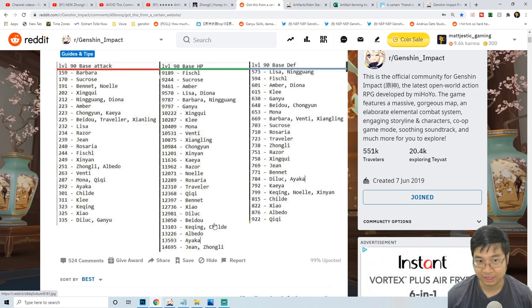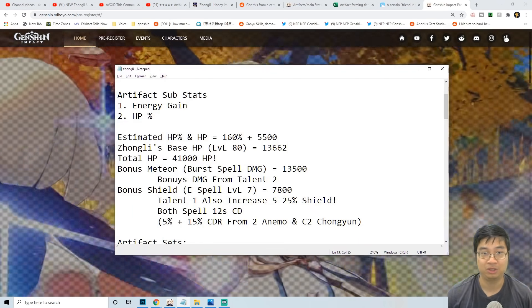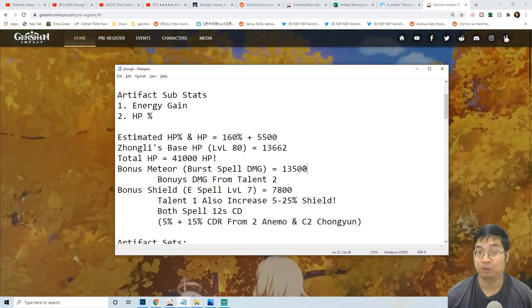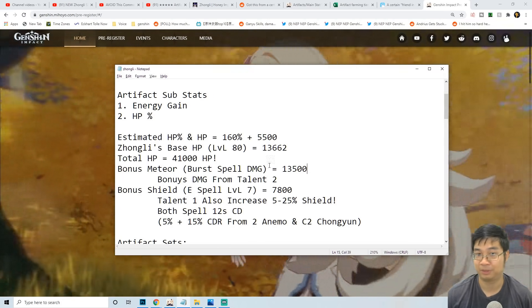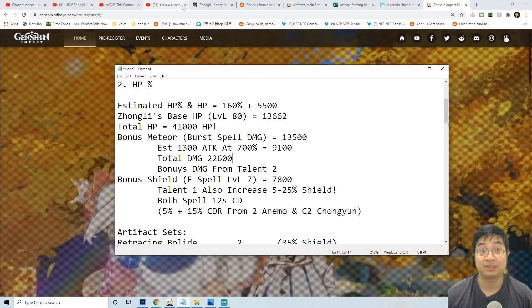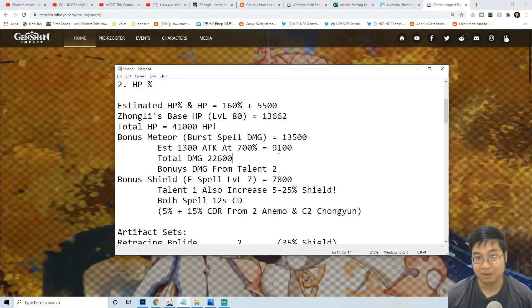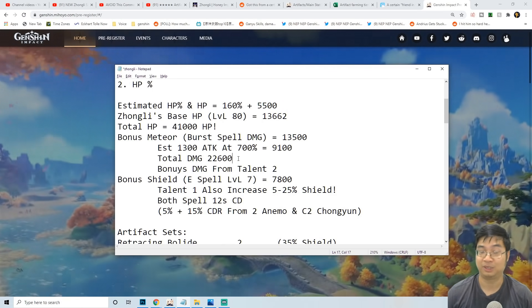From a Reddit post by Gideon127, we can see that out of all the characters in the game, Zhongli and Qiqi have the highest HP at level 90. At level 80 we're looking at Zhongli's HP of 13,662. Taking all of those numbers into calculation, we're looking at about 41,000 HP for Zhongli. If that HP translates into damage, we're looking at 13,500 additional damage for his burst damage spell. Estimating Zhongli has 1,300 attack with a 700% multiplier at level 7 for his ultimate, that's about 9,000 damage plus 13,000 damage — about 22,000 damage for his burst ultimate when scaling everything with HP.